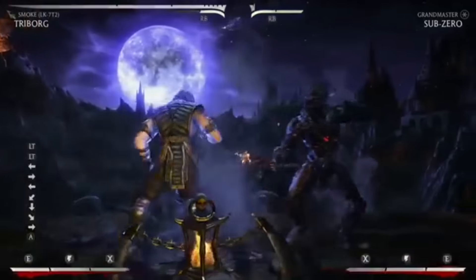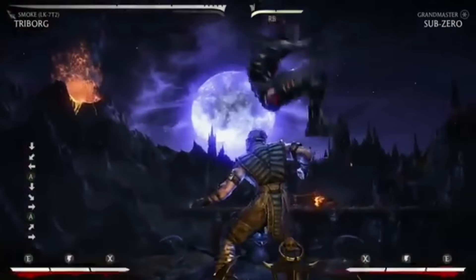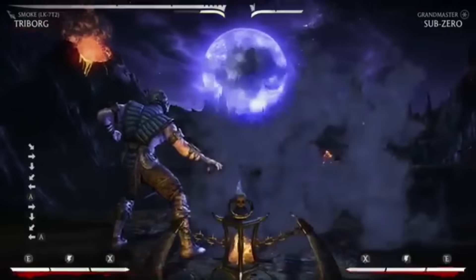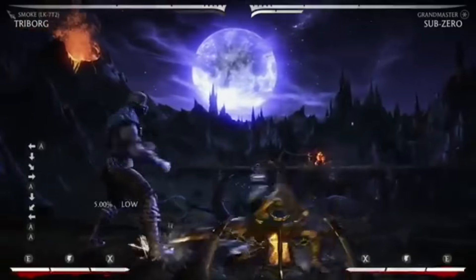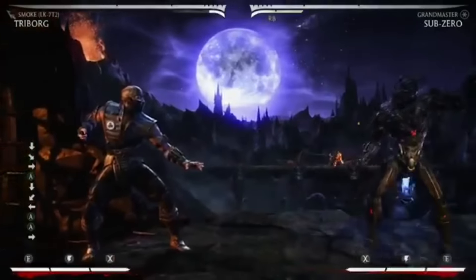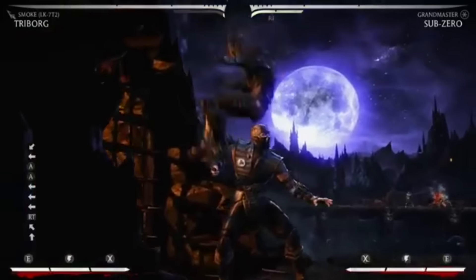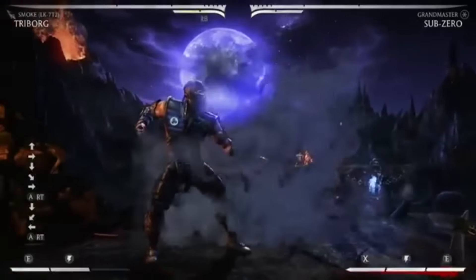Another thing that comes back is his ability to phase through the opponent. In MK9 you could definitely do that a lot — I don't want to say freely, but it was very hard to deal with. It now takes your stamina to perform. He does the smoke-away and smoke-towards. As you watch, you can see the stamina meter goes down. And of course you can EX them.